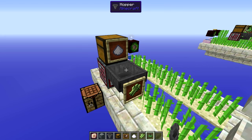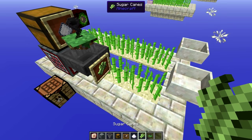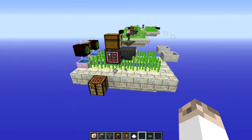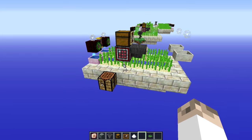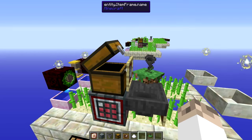All that's left to do is place the hopper hock and the whole thing is done. You can test it by dropping some sugar cane on the ground — you should see it get picked up by the hopper and transferred into the crafty crate. Once it goes in, the crafty crate should drop some sugar down, and the sugar will get stored in the chest.